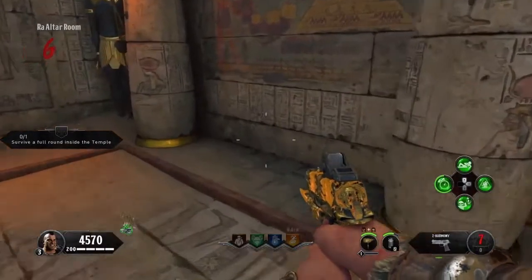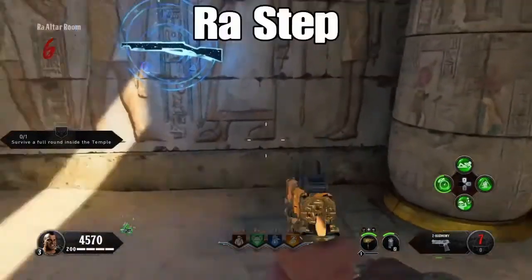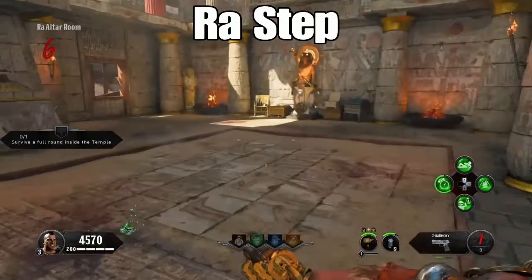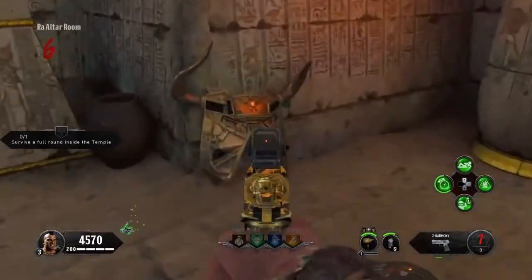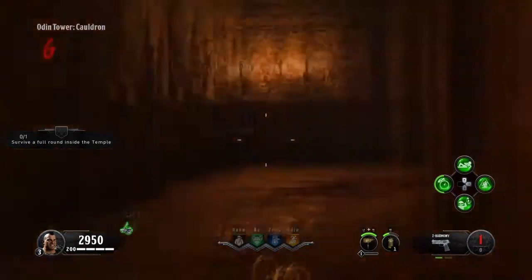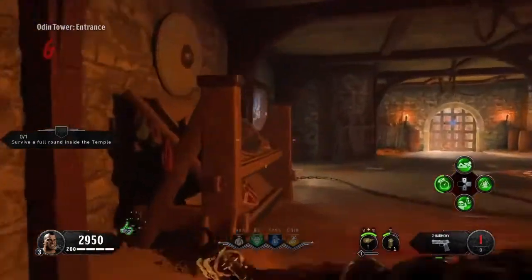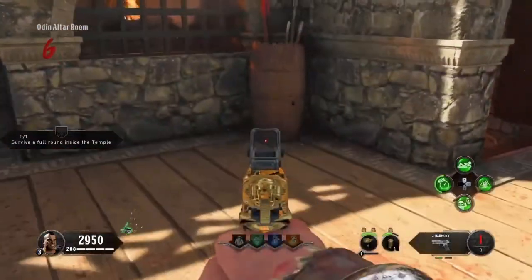There are three different spawn locations for the shield piece at Ra. I will be aiming at all three of them. We will need the shield for the next step and it will help with the whole Easter Egg as it is slightly difficult in some places. There can be a shield part in the Odin Cauldron right there against the pillar, one up here in the middle floor on the shield rack, and if you keep going up against a barrel, there will be a shield part just lying there.